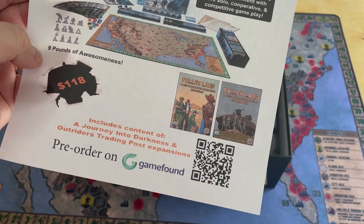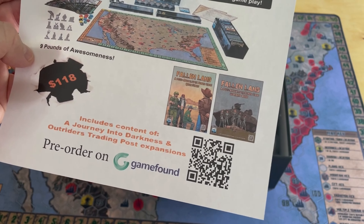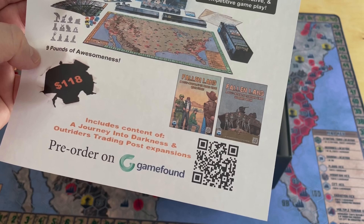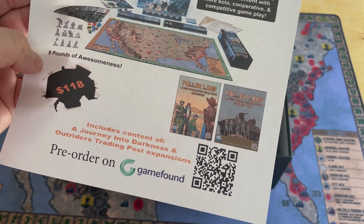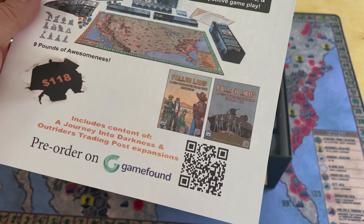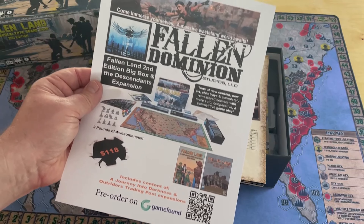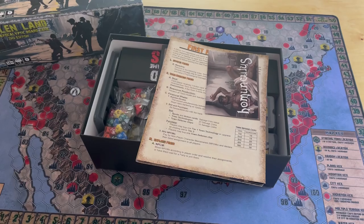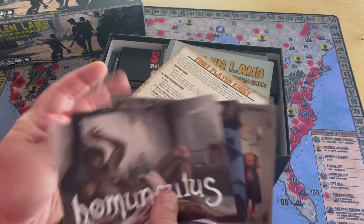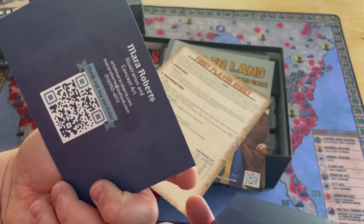You can still pre-order it on GameFound. Even though the Kickstarter was over two years ago, you can still pre-order it. You can actually zoom in on that QR code and get that. They may have put that in my copy so that when we unbox it, you get to see that. These are also a look at a couple of their upcoming games - this one's called Homunculus.